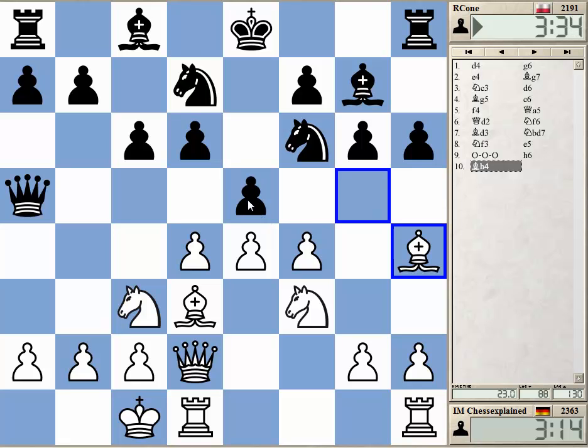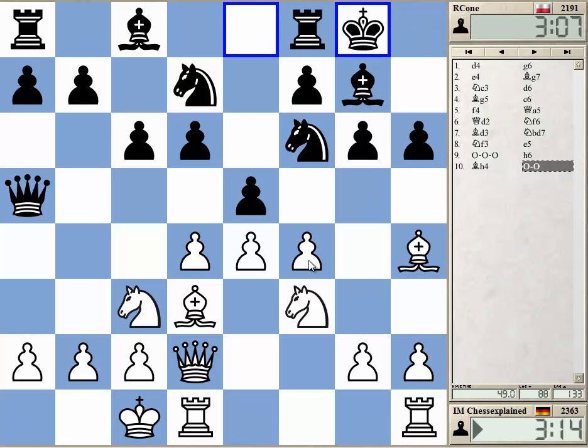e5 looks really dangerous for black — opening up the e-file. The only issue is if he takes e5, he has knight d5. After knight takes d5, queen d2 would exchange queens, but black's position looks like swiss cheese after that. One issue is if he would castle. I can think about winning a pawn: take, take, take, also take e5, knight e5, bishop f6, queen h6 winning a pawn. Still, it's not clear if this is really beneficial.